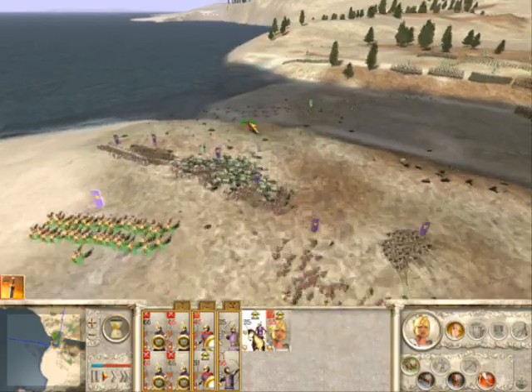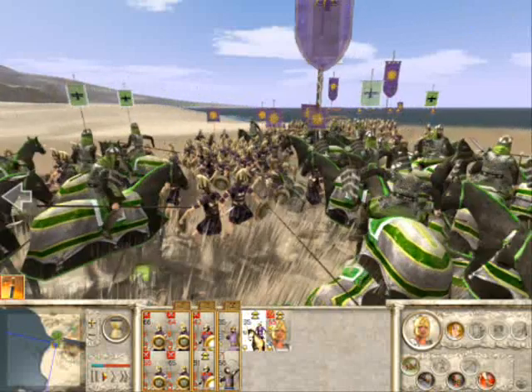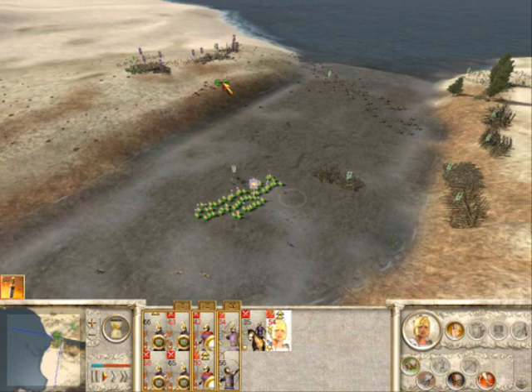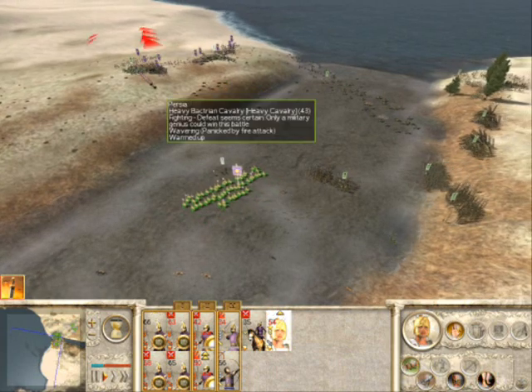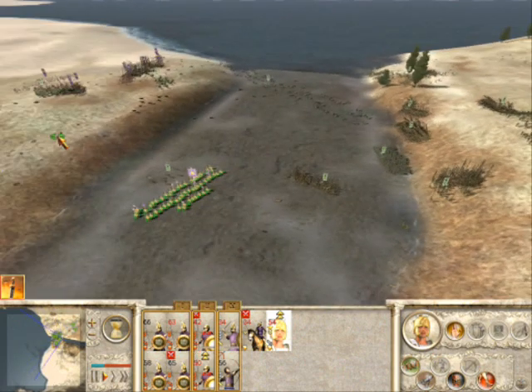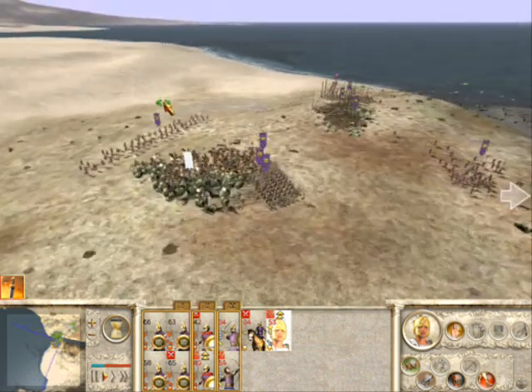In this scenario, unlike the others, ranged units are actually pretty damn useful because your army is on the defensive. Your javelineers, your archers — they have lots of killing power here because the enemy spends so much time milling around in front of your line. You get lots of shots off. I recommend using fire arrows when the infantry approach because fire arrows are scary.